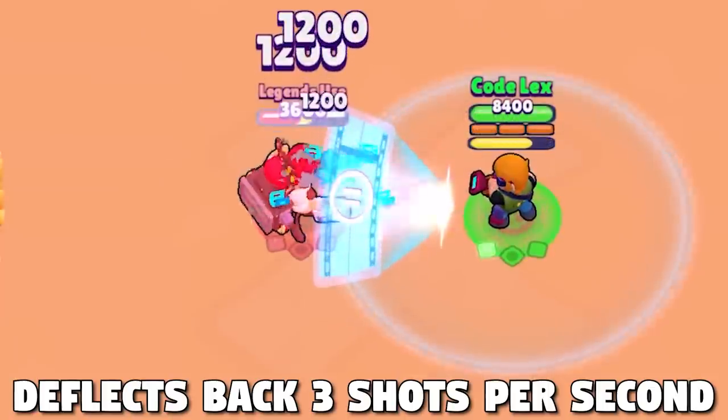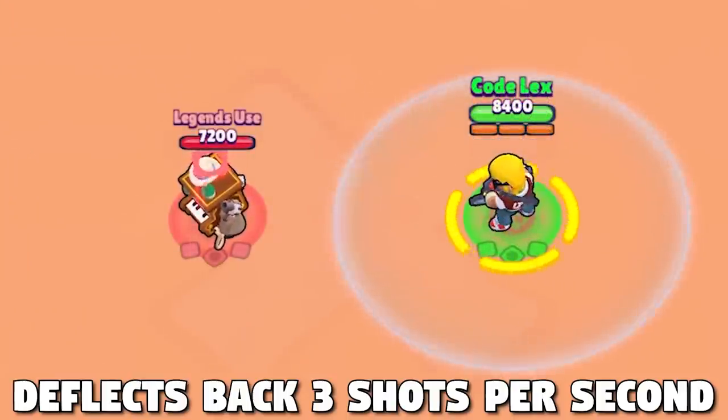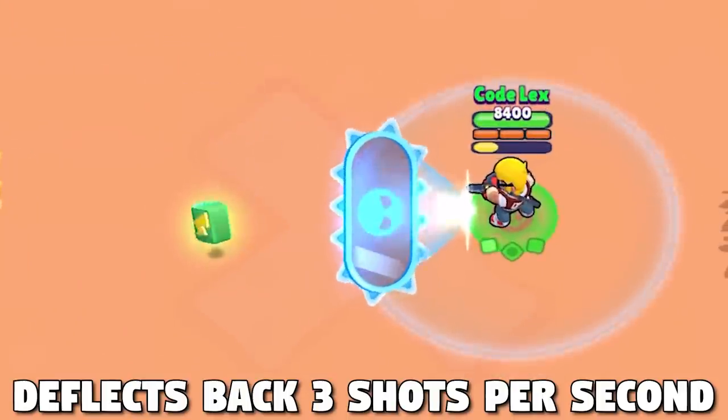So if he is hit with a very fast barrage of bullets, only three of those projectiles per second will be reflected. This is really bad news for brawlers that have long sustained damage like Pam, Rico, or 8-Bit. In fact, if 8-Bit uses his gadget he can kill himself from one sustained shot — ouch.